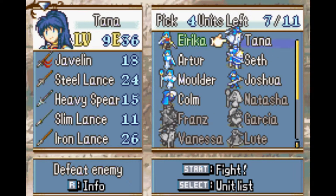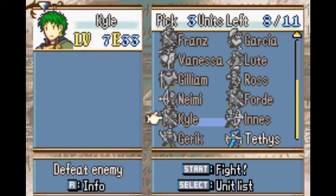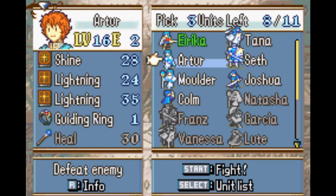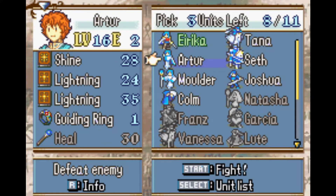We're going to be bringing Herica, Tana, Seth, Artur, Mulder, Joshua, Colm, and we have Telus now to use — another red-haired character we met last time. She had a goddess icon in her inventory which went straight to Artur. If you've been watching, you've seen he has been fighting some low-percent criticals a lot — ones and twos — which I don't really like.